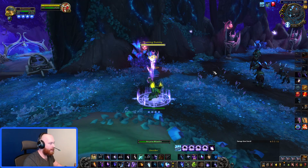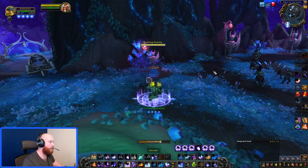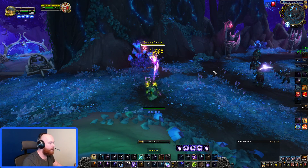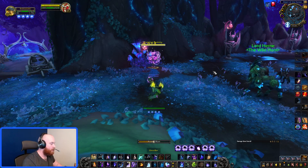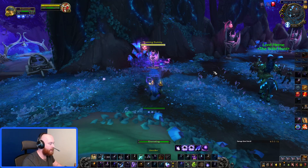Orb is a DPS drop — it does less damage than Arcane Blast and is not worth casting in single target situations. We're draining our mana. We are out of mana. We dump, we orb, we evocate.